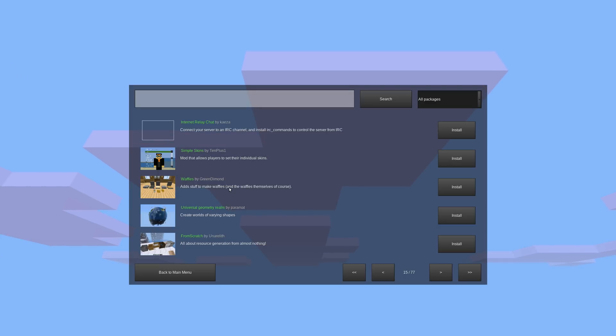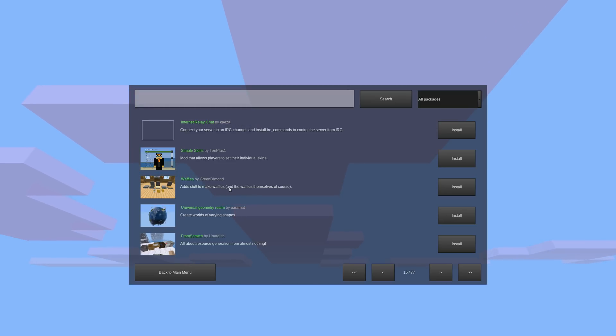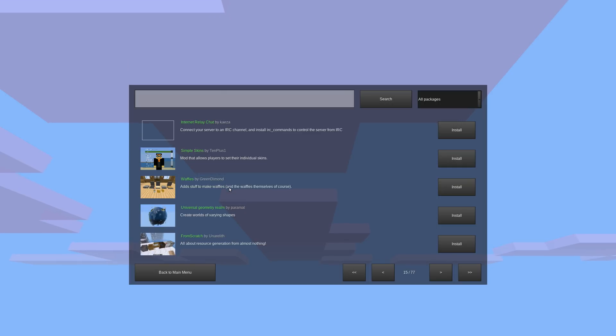You can still install mods the old-fashioned way by manually putting them in the mod folder — absolutely no reason that will stop working. But for people who maybe aren't quite as tech savvy or don't want to spend as much effort, this is a great method for them to use, and you should definitely make sure your mods are there.